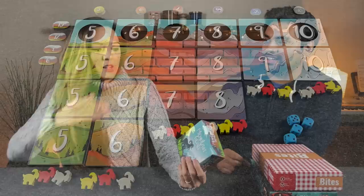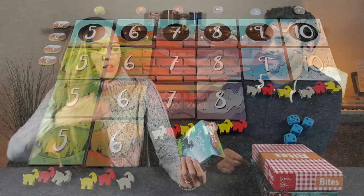Mountain Goats is a game for two to four players that plays in about 20 minutes. There are cards numbered five through ten laid out in columns, stacked. Everybody has a goat for each column that starts at the bottom of the mountain. On your turn, you roll four dice and cluster them so their sums — or even standalone dice — equal one of the columns, anywhere from five to ten. For example, rolling a three and two clusters into a five, moving your goat up that column. Whoever gets to the very top gets a chit valued at that stack's number.